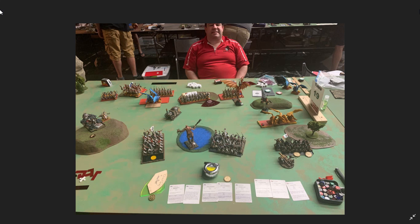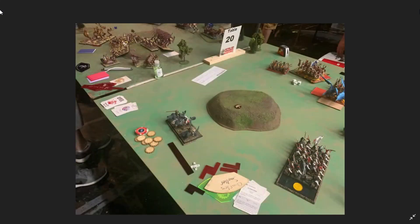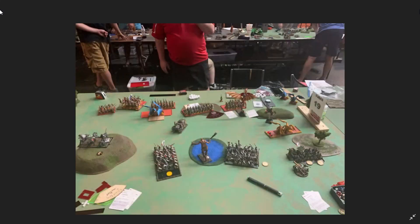I start moving my blocks up. My handgunners are going to open up on the eagles and see what they can do — hopefully cause a panic test, at the very least they're probably just going to target the cannon. The dragon just killed the champion, which was kind of expected. I put Perception of Strength on the sword masters to reduce their strength by one, and I put plus one armor save on the dragon, so it has a two-up armor save, three-up against the sword masters. Be better if I didn't take those couple wounds, for sure.